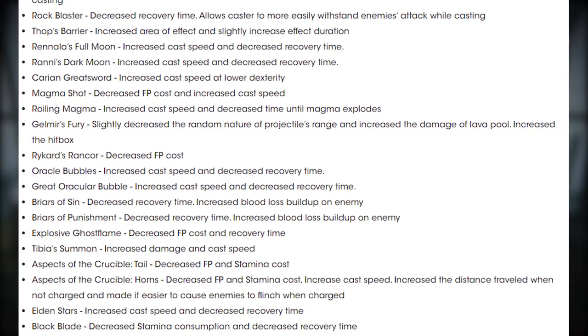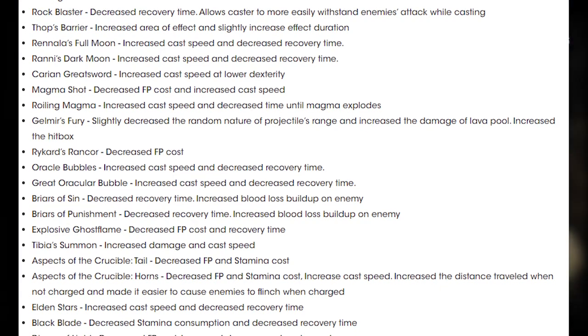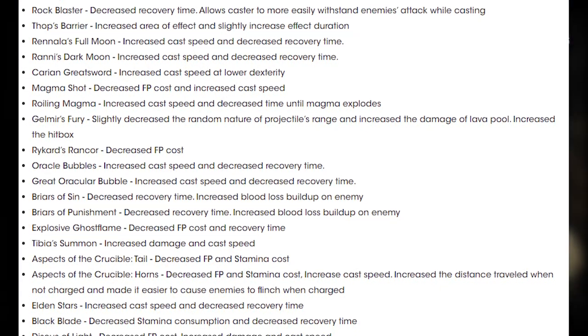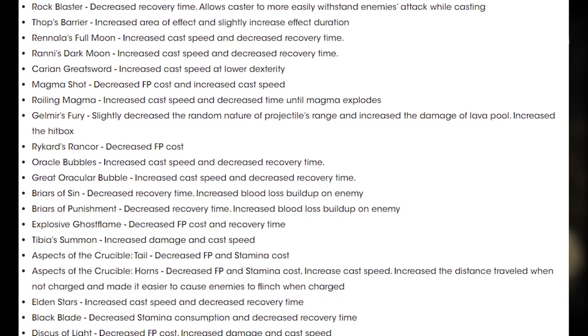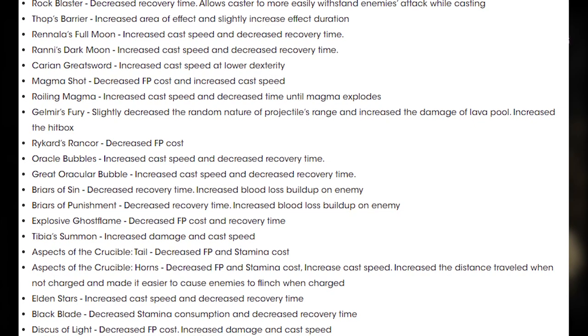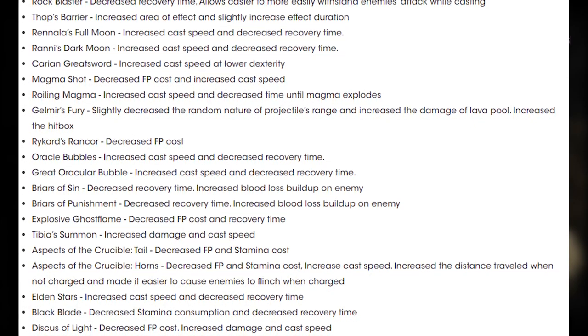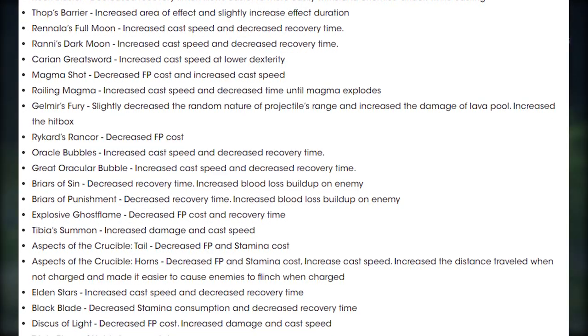Explosive Ghost Flame: decreased FP cost and recovery time. Tibia's Summon: increased damage and cast speed. Aspects of the Crucible Tail: decreased FP and stamina cost. Aspects of the Crucible Horns: decreased FP and stamina cost, increased cast speed, increased the distance travelled when not charged, and made it easier to cause enemies to flinch when charged. Elden Stars: increased cast speed and decreased recovery time.